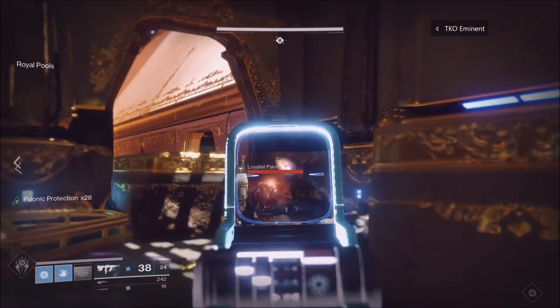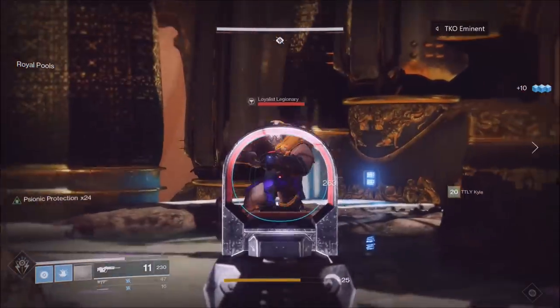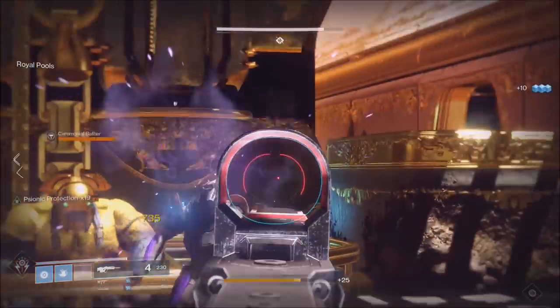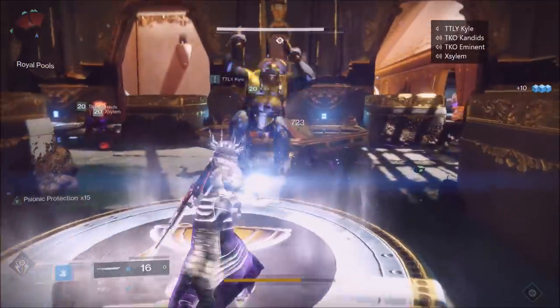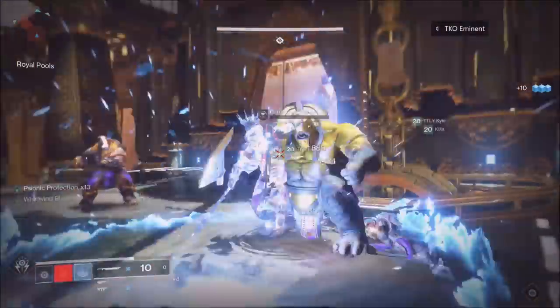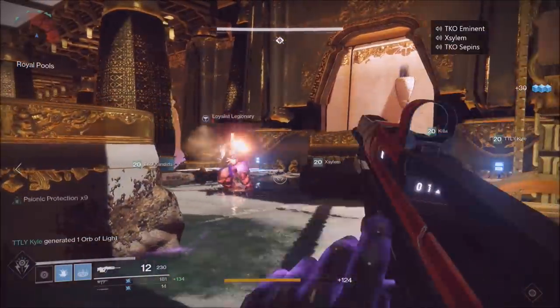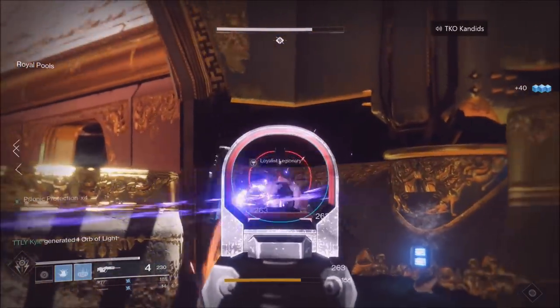For weapons I'd recommend a sword. For those big sword guys, a legendary sword's right-trigger power attack — about three of those and they're dead. If you're high light, like 300 light, it's just two swipes. Make sure you're utilizing your supers and grenades — pulse grenades are really, really helpful. You can see exactly how I'm killing the sword guys. Rinse and repeat and you're going to get it done.